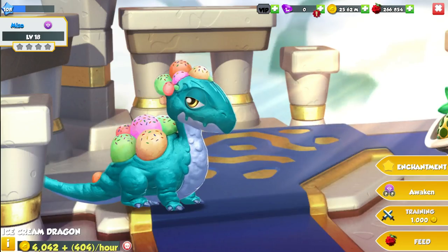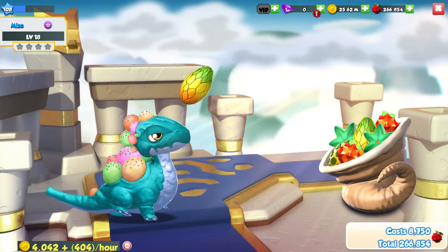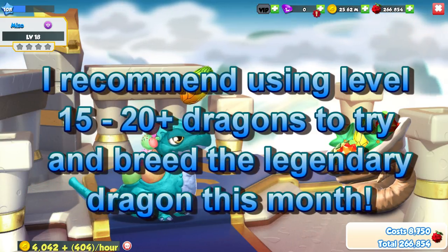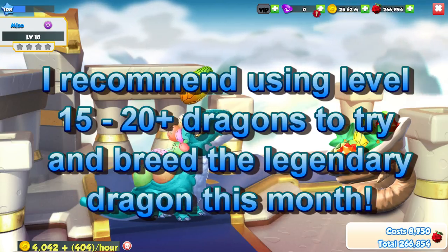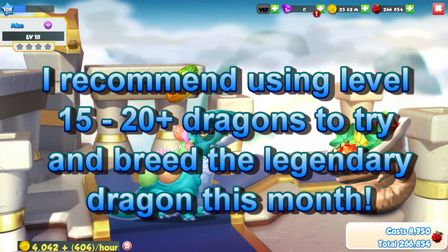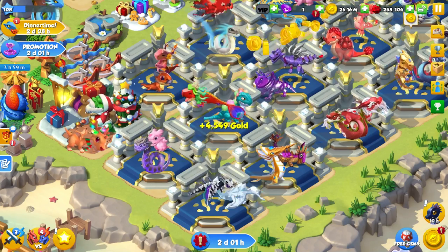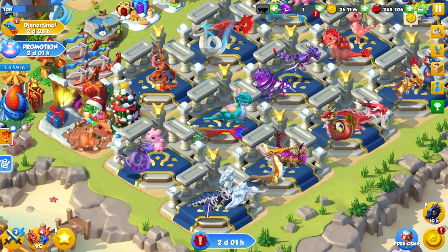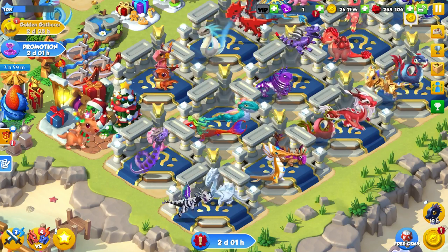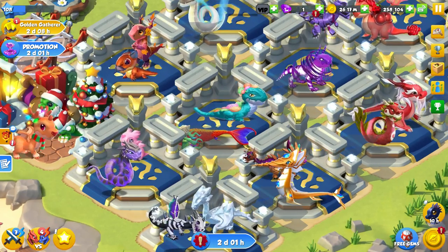Now for the big question — what levels would I recommend? I would suggest using level 15 to 20 dragons if you can afford the food to do so. Obviously the higher the level of your breeding dragons, the higher your odds of breeding the legendary Ice Cream dragon, but there's no need to go crazy with the levels, so 15 to 20 should work just fine.